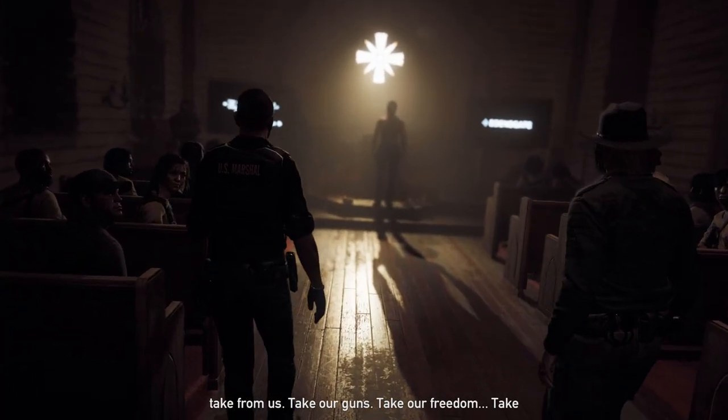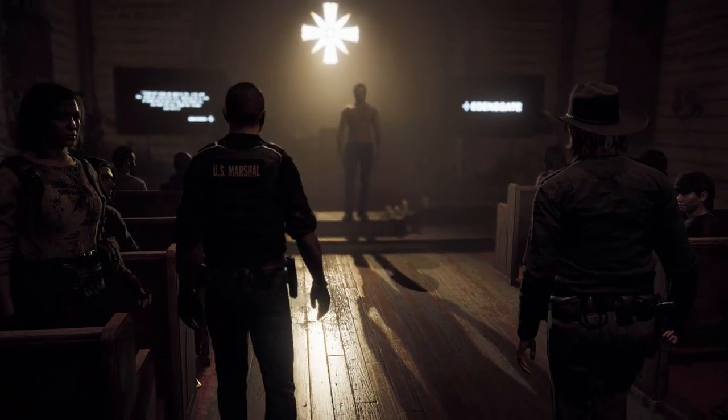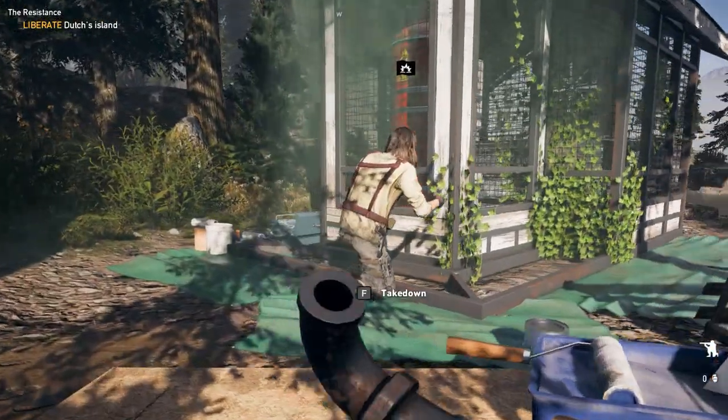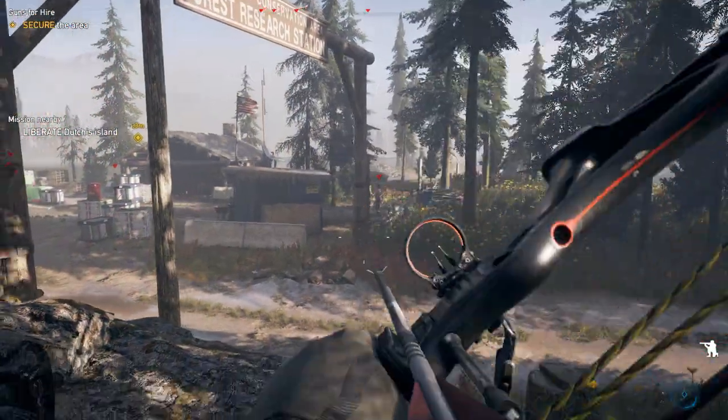I'm sure I'm not the only one eager to see whether the bow was going to be back in the game, and lo and behold, I saw three. From the outset of the game, the player has immediate access to everything he or she needs to clear out the piggies – a pistol, an assault rifle, and a bow.